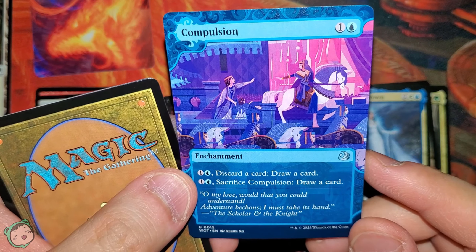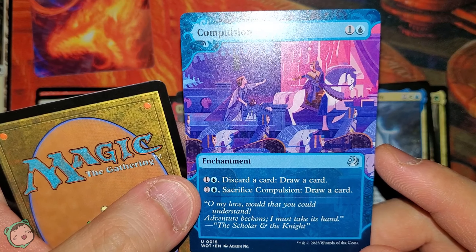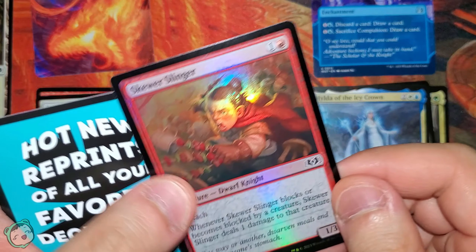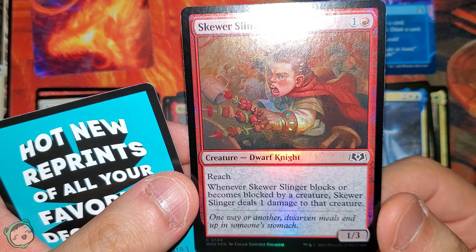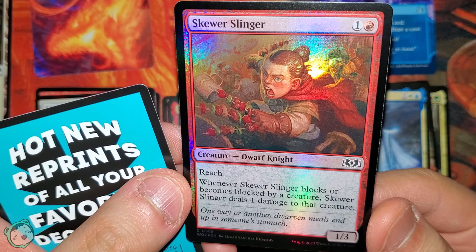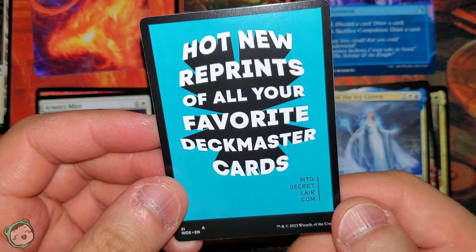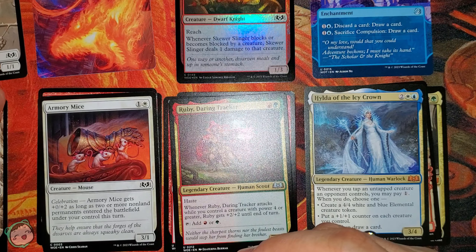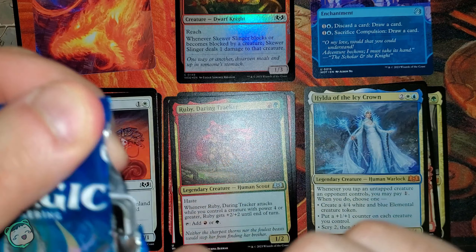Next up is Compulsion — one blue. One blue: discard a card, draw a card. One blue: sacrifice to draw a card. Next up is the foil Skewer Slinger for one red. Reach. Whenever this blocks or becomes blocked by a creature, this deals one damage to that creature. And then the mouse token. What a good start — two mythics!